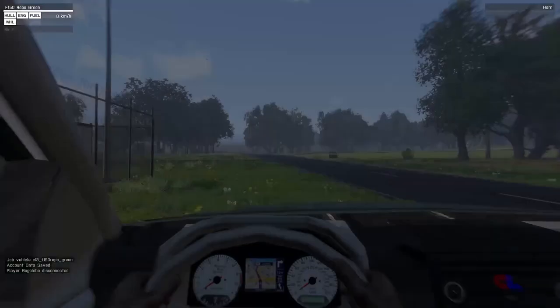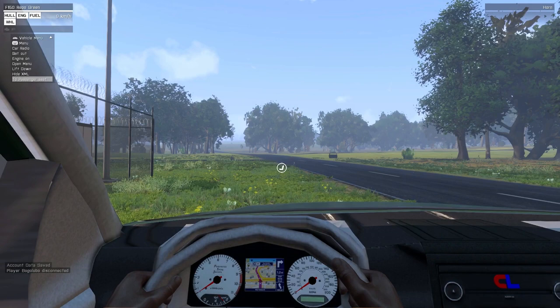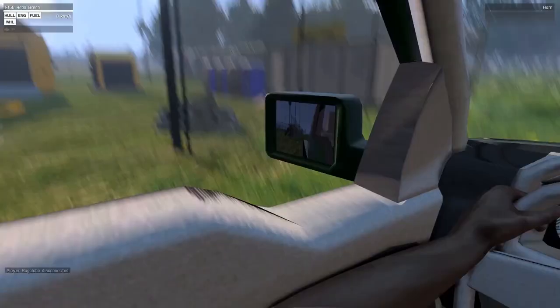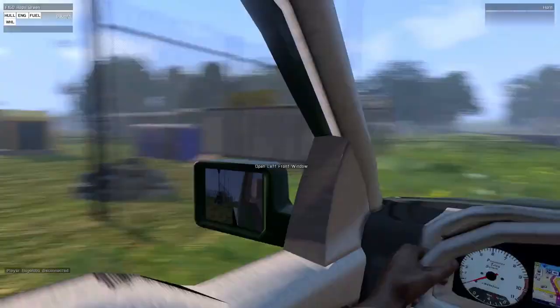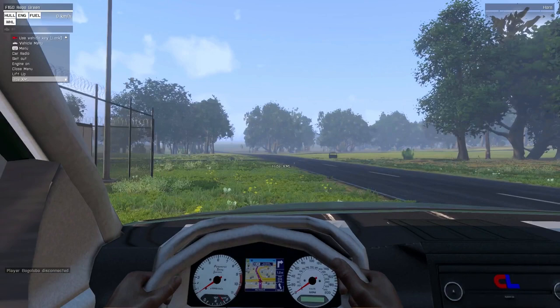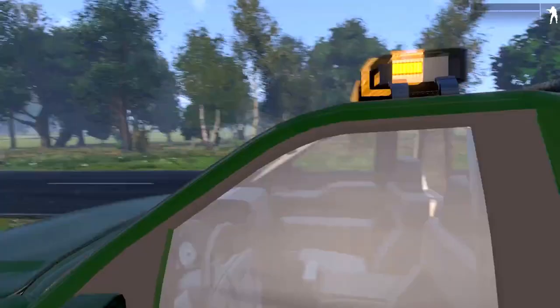You can unlock the truck as normal, play with the windows putting them up and down, and all that. In your scroll menu you can lower your repo bar at the back — or lift it, as I think it's called. Once the lift is down, your hazard lights will come on, and that means you can flip and repo the vehicles that are needed.